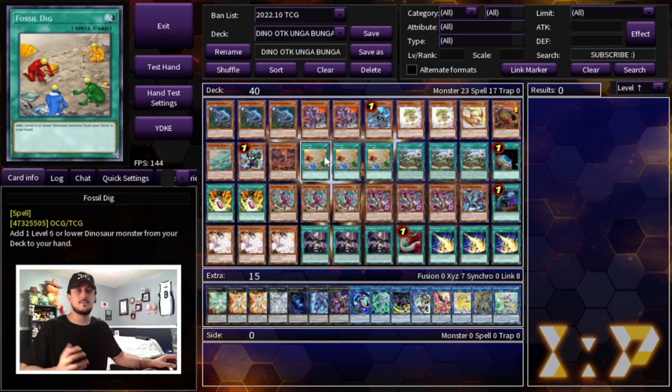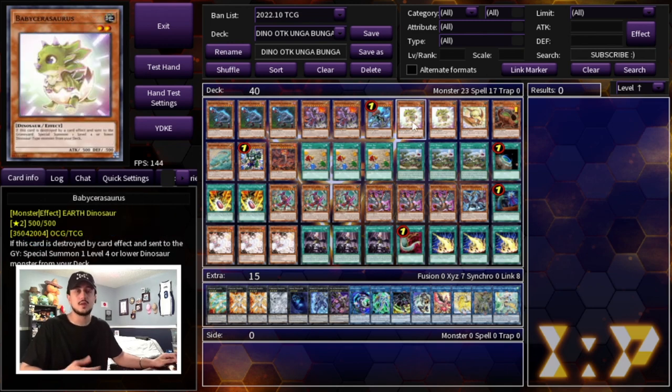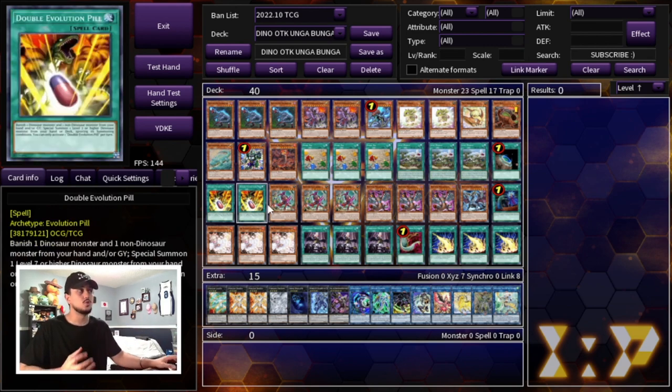We're playing three Fossil Dig — it's just a copy of any of the dino names in your deck. Anytime you need to get to an Ovi you'll get an Ovi, need a Baby you'll get a Baby, same with Miscellaneousaurus. We're playing three Lost World as well as one Terraforming. Lost World is actually pretty good in today's format — the targeting protection is really powerful, especially with Fenrir being very viable. A lot of cards in today's format target cards on the field, so Lost World gives you protection. The minus 500 attack is also really relevant in an OTK deck. We're playing the two Double Evolution Pill. The dino engine is pretty small, compact, and consistent because you're flooding the rest of your deck with really powerful going-second cards.